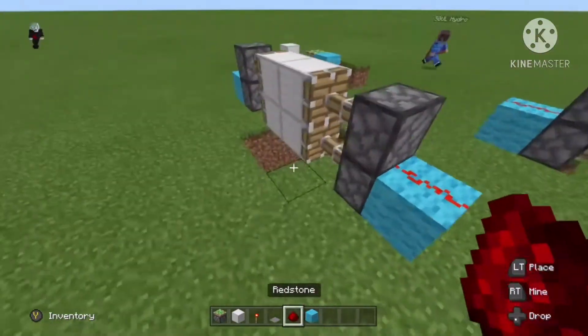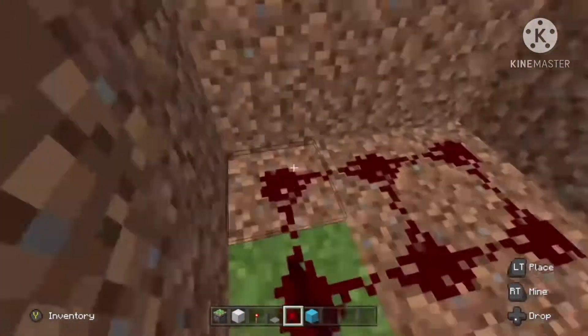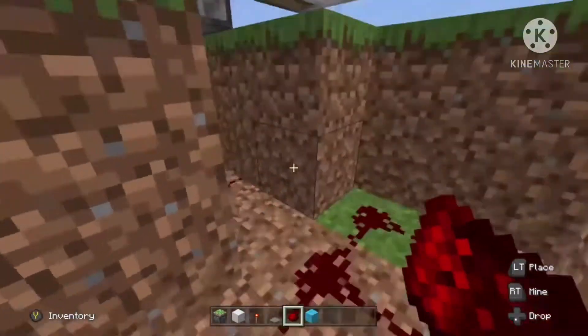Do the same on the other side. Put six redstone dust on here, dig to the redstone torch, break that block, and place two on the other side. Boom — the rest is finishing the set.